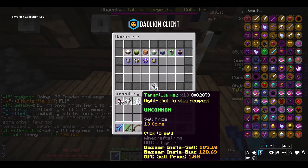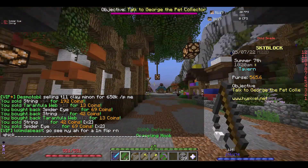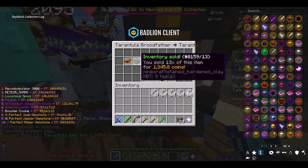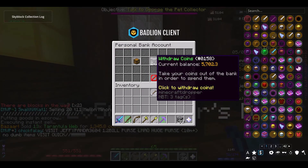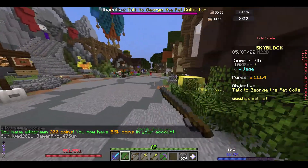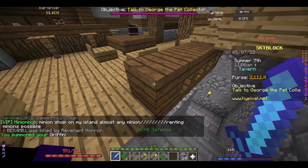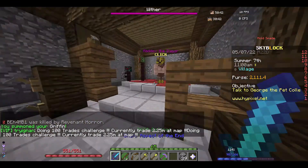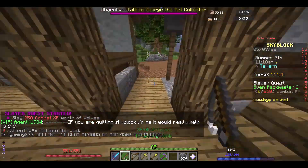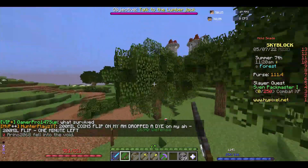Let's start a wolf slayer. That's not enough coins - I'm going to sell this. Still not enough, we are actually kind of broke. It is Diana event but I think we have a griffin - yeah we do, I should probably be using that. Let's just get a wolf slayer and do that quickly. I'll stick with tier one for now.